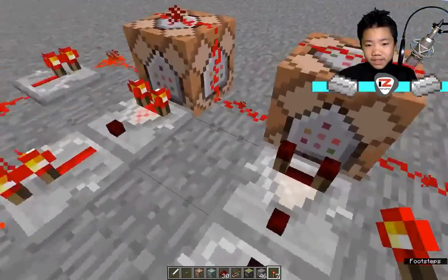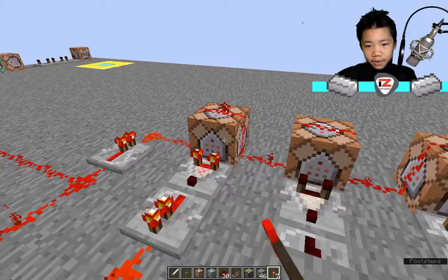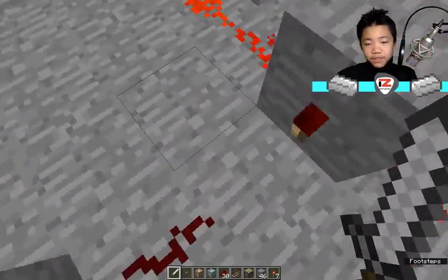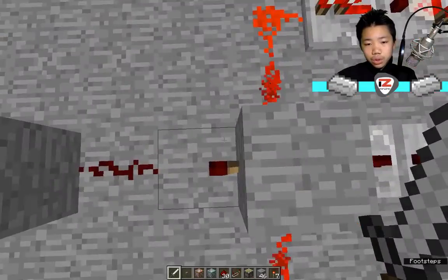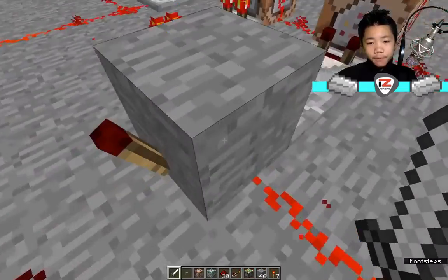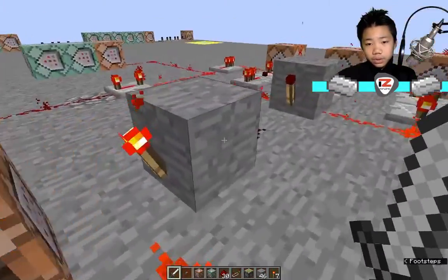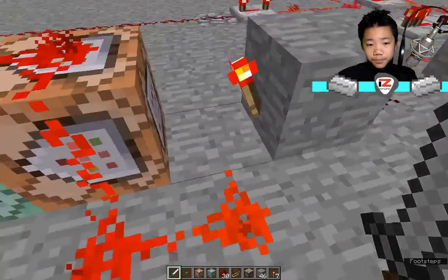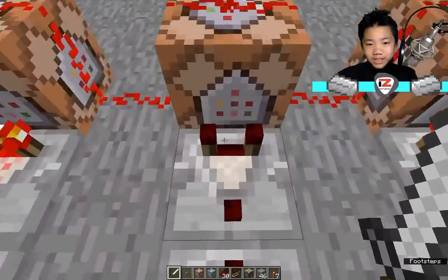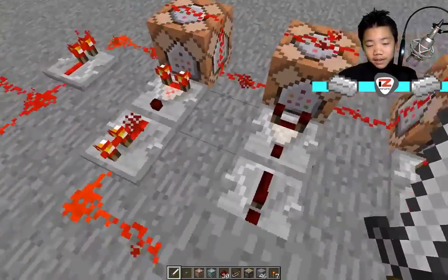If none of these sensed anything, then this torch — if any of these sensed anything this torch will be off; none of them sensed anything, this torch will be on, and then this torch will be off. So in this case all three of them sensed something because I didn't have to place anything.